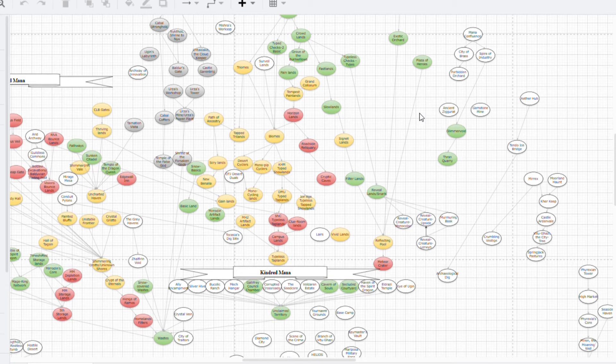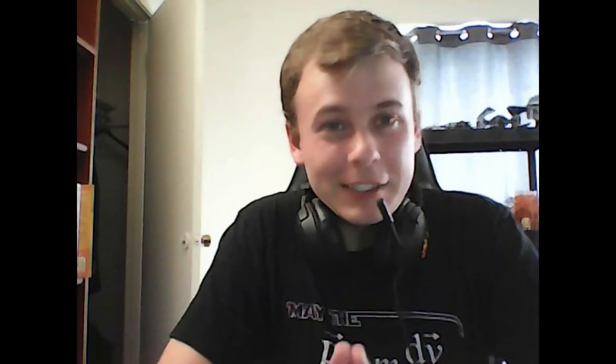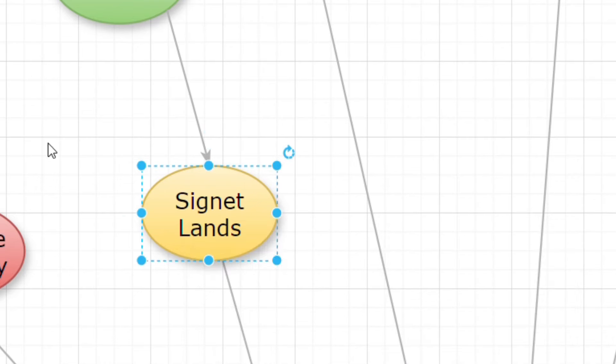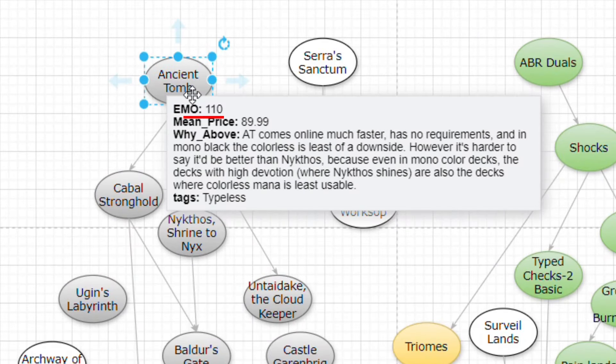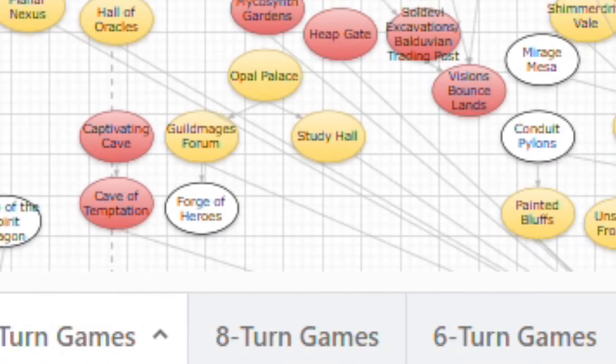And it's interactive. You can find lands by name, or the name of a cycle they might be part of, sort by any typings or extra abilities they might have, whether or not they enter tapped, or even — for the first time ever, maybe — you can just search for lands based on how good they are at being lands. Not how popular they are, like you might find on EDHREC, but an actual quantifiable, numerical way to measure how good a land is at being a land. And since the strength of some lands depends on how long the game lasts, you can even view how different game lengths affect your favorite lands — finally definitively answering questions like: Is Temple of the False God any good? What about those bounce lands? Lots of people are talking about those surveil lands now — what do we think of those?